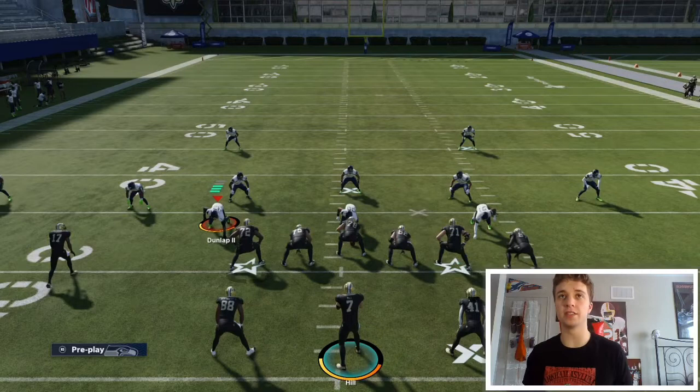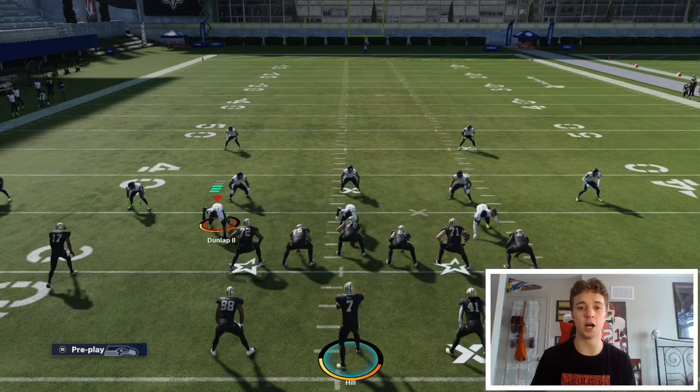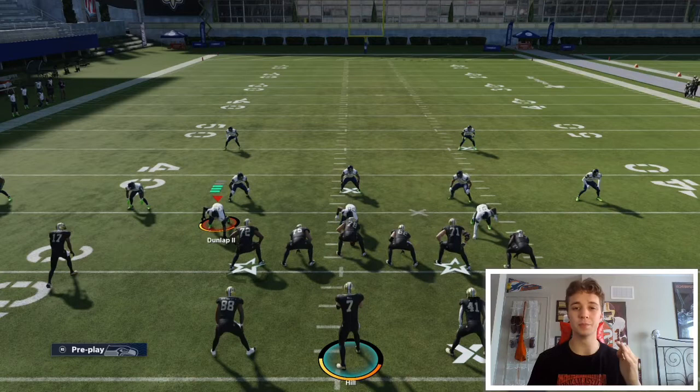We're going against the Seattle Seahawks defense because I feel they're one of the best defenses to go against head to head, to show you guys that this actually is a really effective offense. For your personnel, how I run it in my Ultimate Team is I like to have Fast Break on my Michael Vick at quarterback because it makes such a huge difference when you're taking different angles on triple options and power options. I'll have a trick play at the end that you can run if you have Fast Break, but one of the main necessity abilities is Running Back Apprentice.